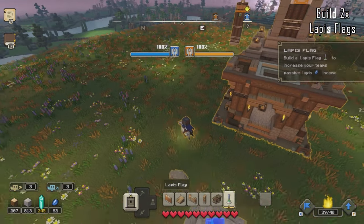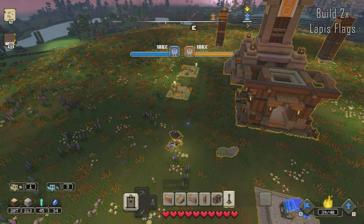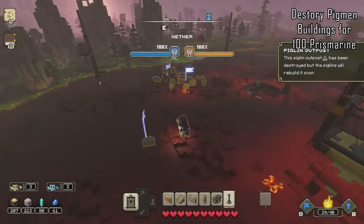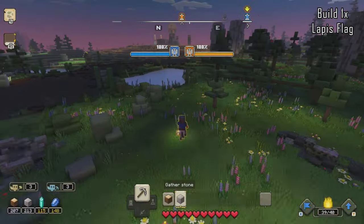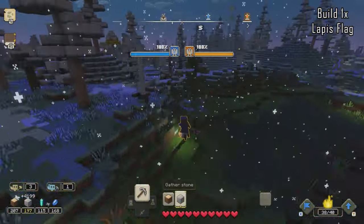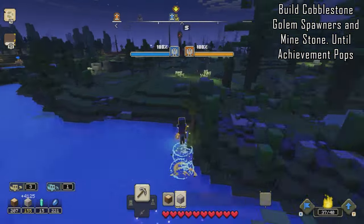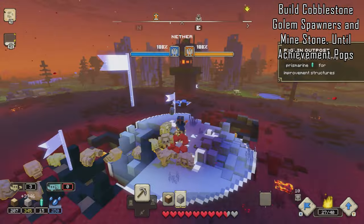Head back to the HQ and build two lapis flags — just make sure you've got plenty of stone and plenty of prismarine. Once those two have started building, head back to the pigmen base and destroy a few more buildings to get another 100 prismarine. Then return to the HQ and build your third and final lapis flag. I was short on stone so I had some miners working. Now that we have three lapis flags, the lapis resource in the bottom left will be generating at a rapid rate — so fast we can't spend it quickly enough.